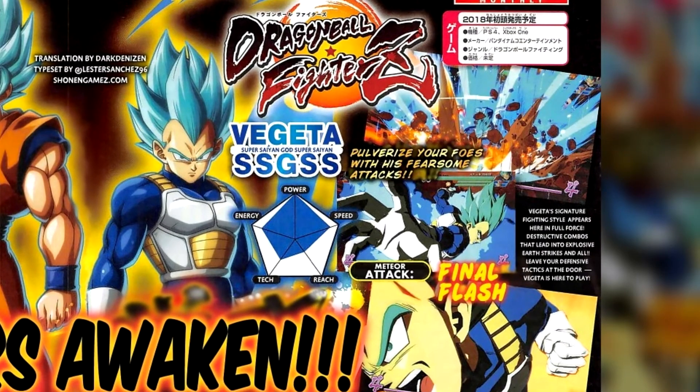Moving on to the right, we have Vegeta using Final Flash and a new move which looks like the beatdown he gave Goku Black in Super Saiyan Blue. It says here: Vegeta's signature fighting style appears here in full force — destructive combos that lead into explosive earth strikes. Leave your defensive tactics at the door, Vegeta is here to play. We can see his stats are leaned more on the power, energy and speed side compared to Goku, which is just speed and tech.